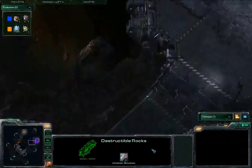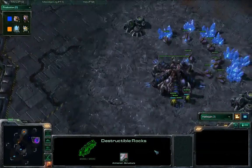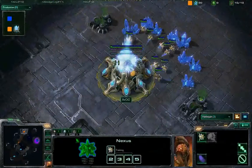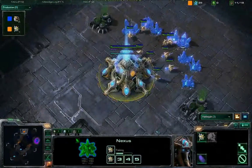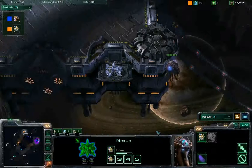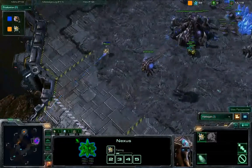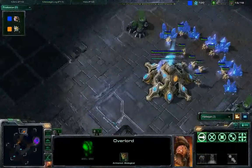Zerglings don't do a lot of damage versus these rocks — they have like Armor 3 or something, so that's like 2 damage per Zergling. Not worth it. Need some bigger guns to get through that. So that's a pretty fair way to wall off. And here comes the first Overlord Scout — Navi might not even send out a traditional scout, because the close air positions on this map allow for that to be done so easily.